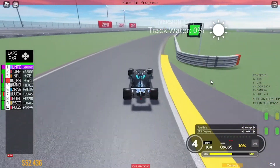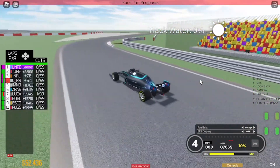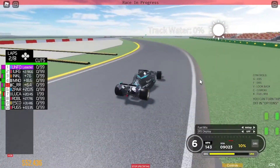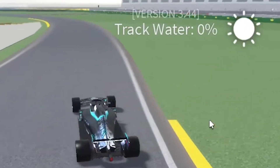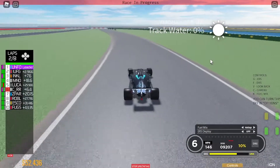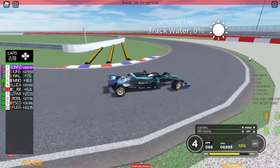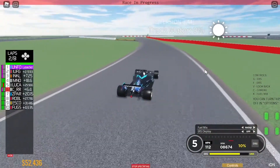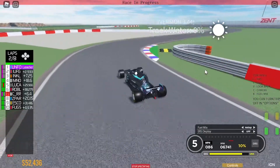That was a really tight one back there. Some bleachers with people — that's funny. Track water is zero percent, so I guess when it rains this percentage goes up, which is pretty cool and adds to the realism of this game. Pretty tight corner here — oh I went onto the grass.